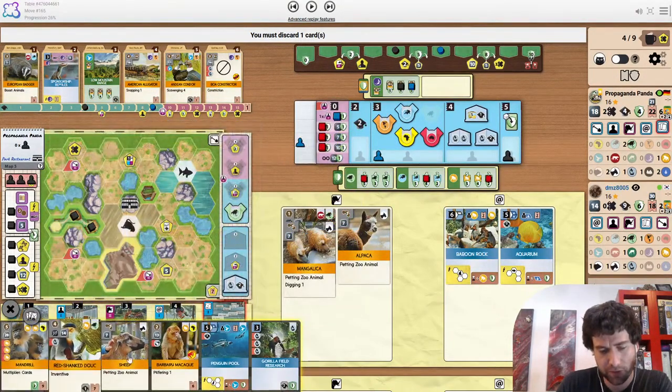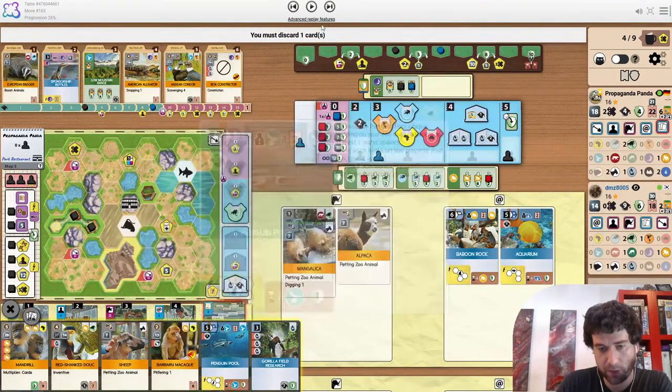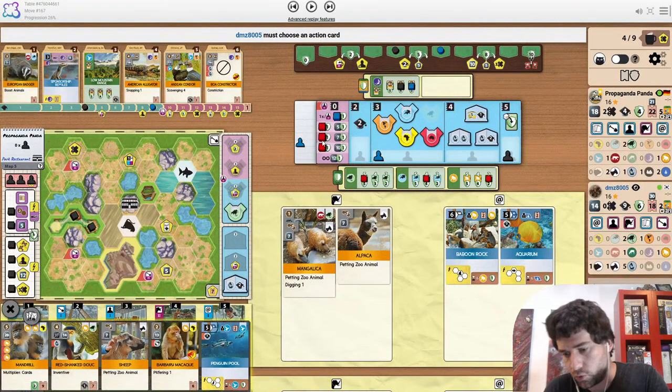I don't even know what you get rid of here. Maybe this guy, but he is the third primate. Maybe penguin pool after all. The researcher.